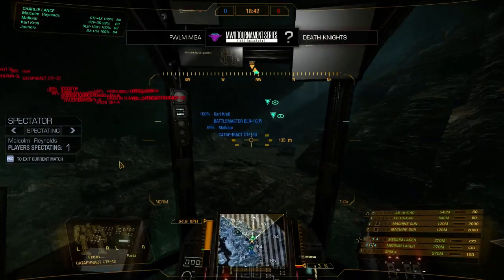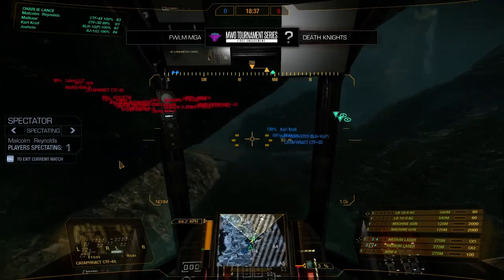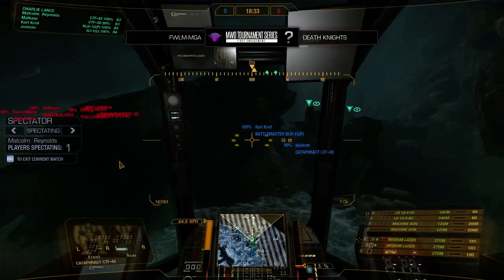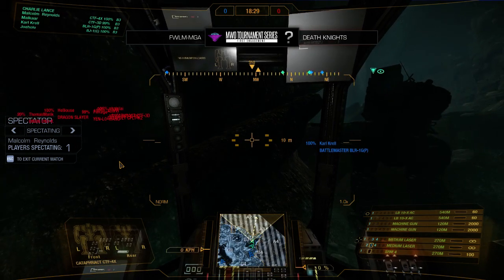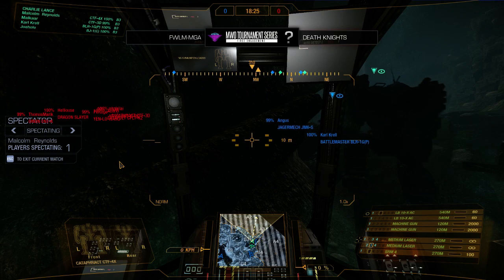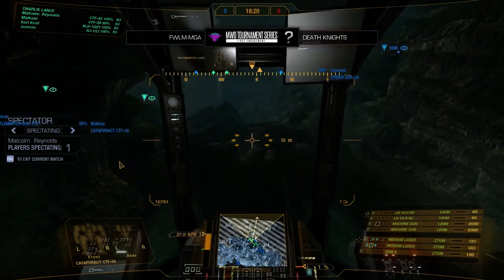MGA — we're going to call them MGA because it's way easier to say — is holding at Radio Tower, whereas it looks like Death Knights are scouting out a tunnel push and I think they're going to go for it. We see some Cataphracts and Jaeger mechs sitting back in the tunnel holding their position, just making sure that they don't get spotted.